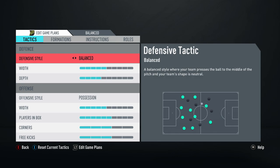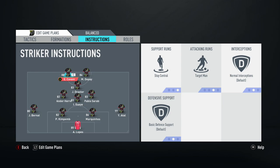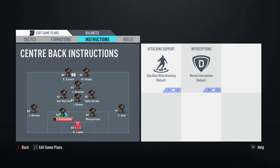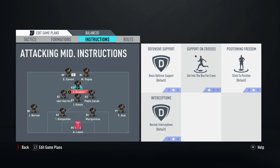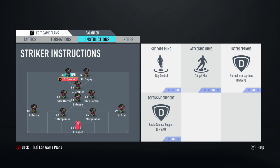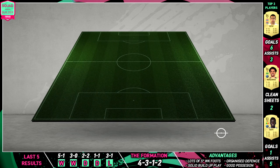Going into our tactics — pretty much basic, I don't tinker too much. You can see a little difference with the depth and changing the offensive style to possession, but I keep it quite standard. The two fullbacks are on Stay Back While Attacking. Herrera and Sarabia are on Stay on Edge of Box and Cover Center. Gueye is on Stay Back While Attacking and Cover Center. Draxler is on Get Into the Box, Memphis Depay is on Get In Behind and Stay Central, and Cavani is on Target Man and Stay Central in this narrow formation.